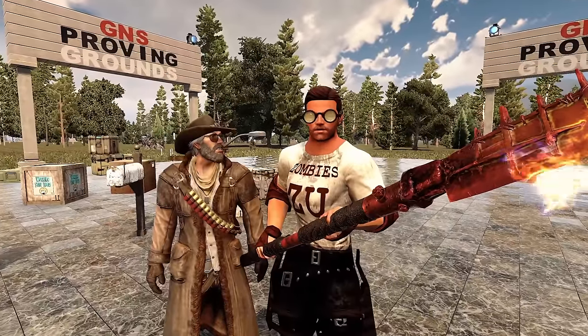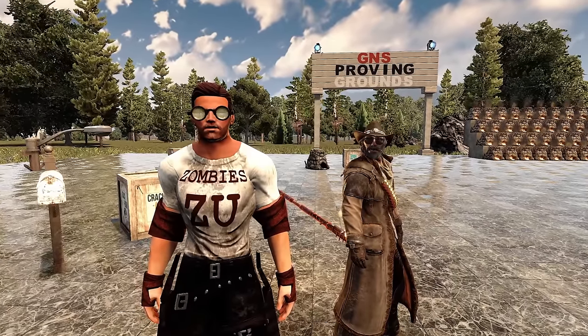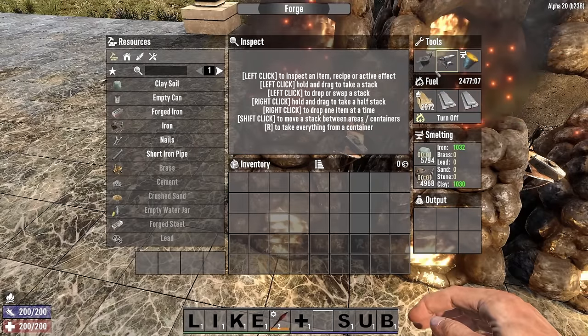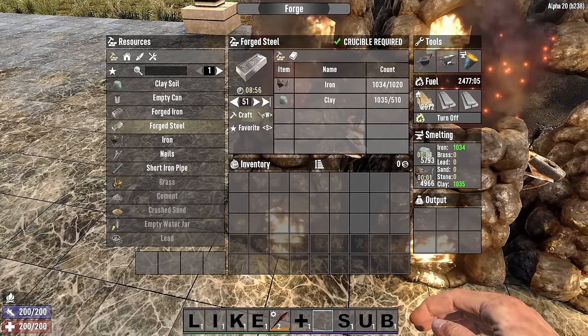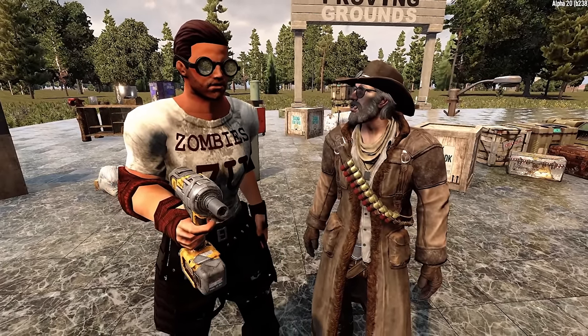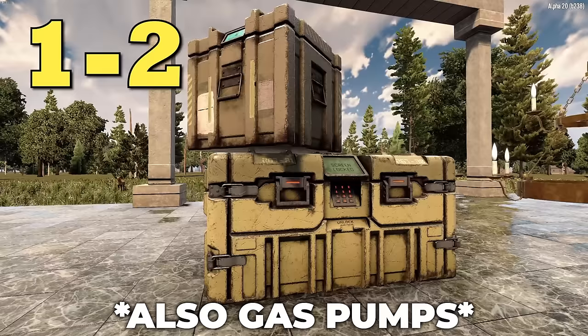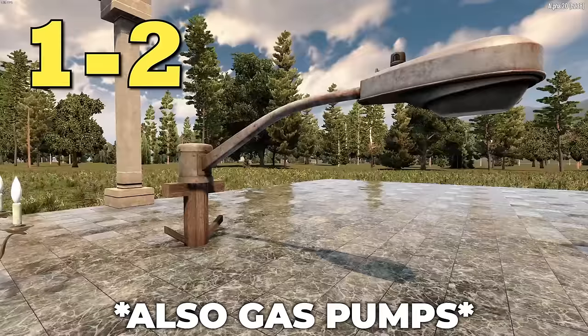Do you know how to get forged steel? Forged steel is necessary to craft cool stuff but it can be a pain to find — and don't even get started on the crucible. Forged steel can be harvested using a wrench, ratchet, or impact driver from gun safes, vending machines, ATM machines, transformers, munitions boxes, hardened chests, chandelier lights, and street lights.